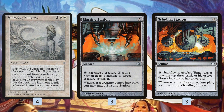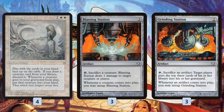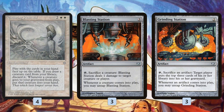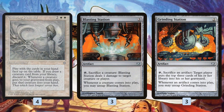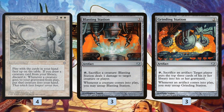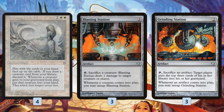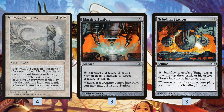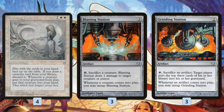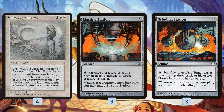Blasting Station is essentially a literal Goblin Bombardment in our deck. You can tap it to sacrifice a creature and deal damage to a creature or player, and then whenever a creature enters the battlefield, you get to untap it. So we play a free creature, sacrifice it to Blasting Station, get that creature back with Enduring Renewal, and eventually ping our opponent to death — exactly like Goblin Bombardment from the original deck.